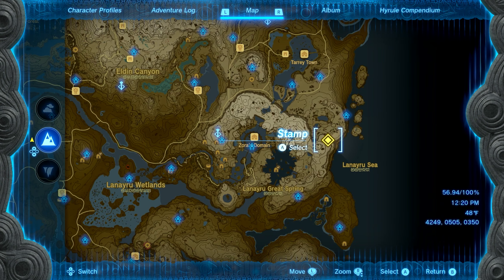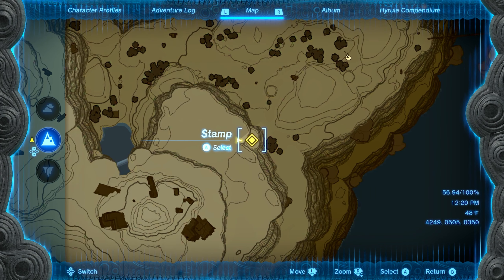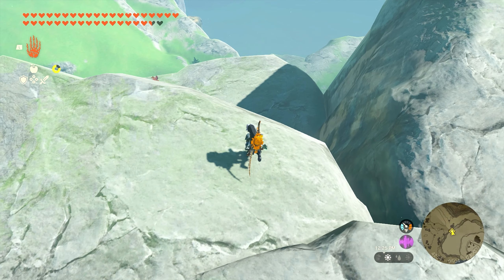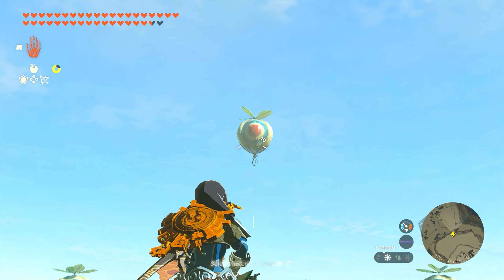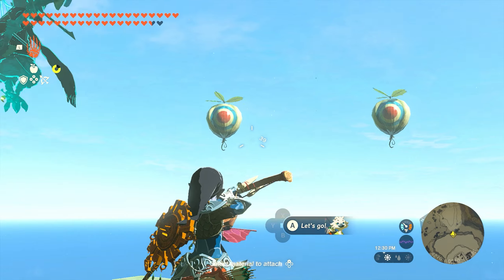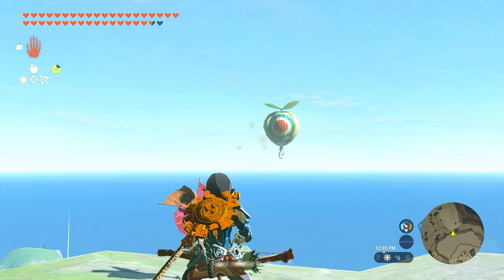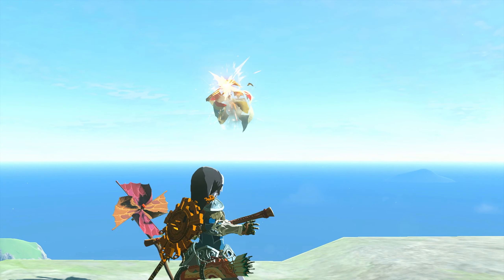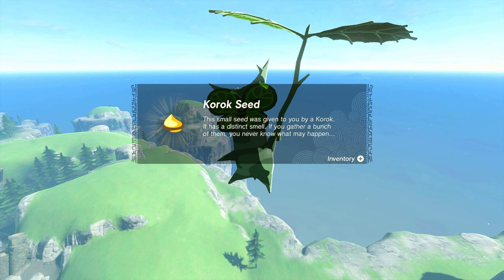Our next location is going to be found over by the Tao Tao Peak, just north. We're on the mountainside and we want to jump down to this little ledge. When you make it over here, you'll see there's a pinwheel on the rock on the side of the mountain. Once you walk up to it, you're going to have three balloons spawn that you need to take out. The ones on the left and the right can be a little bit difficult as they move in a triangular pattern. But once you get all three, the Korok will appear and you'll get seed number thirty-three.